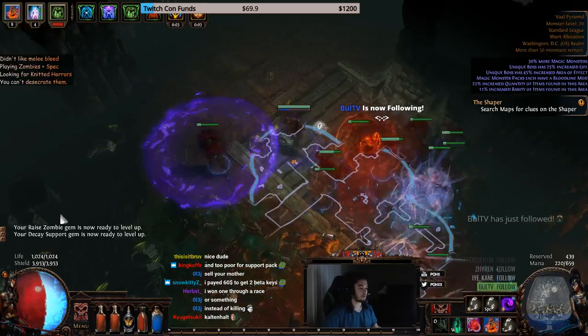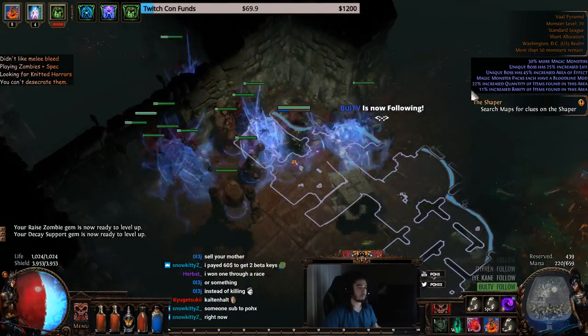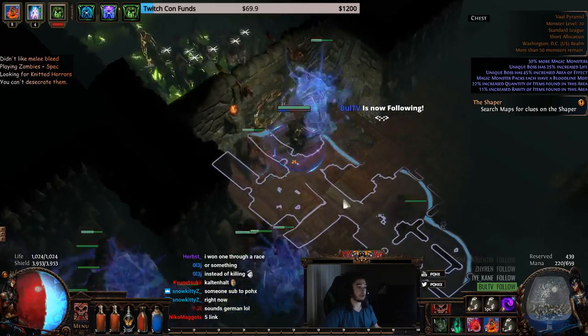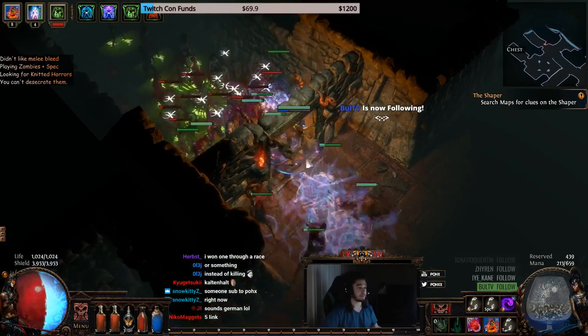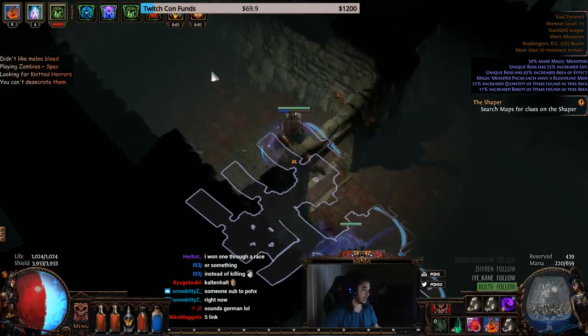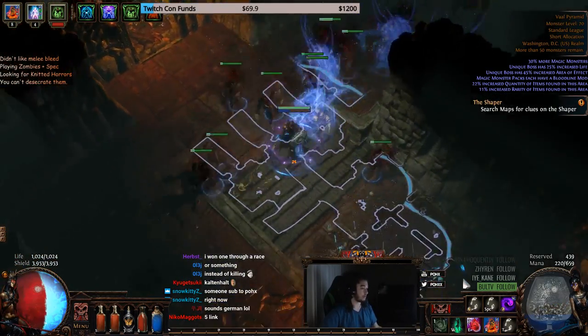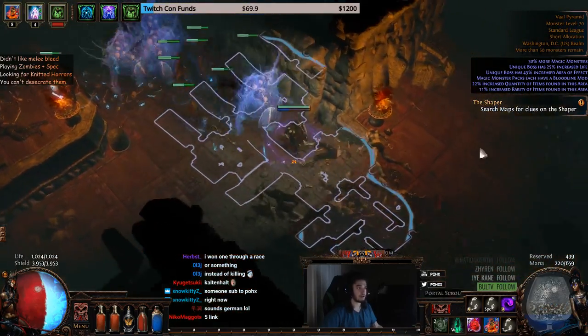The specters don't really do too much single target, but like I said they allow a really good setup for my zombies. I'll probably also end up using Maim on them, because every support gem I use for my specters that makes monsters take increased damage acts as a multiplier for my zombies. It really depends on whether I need more AoE clear or single target clear.